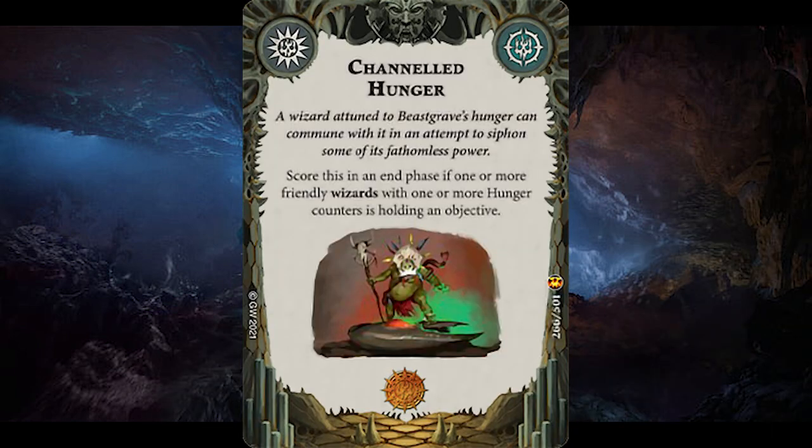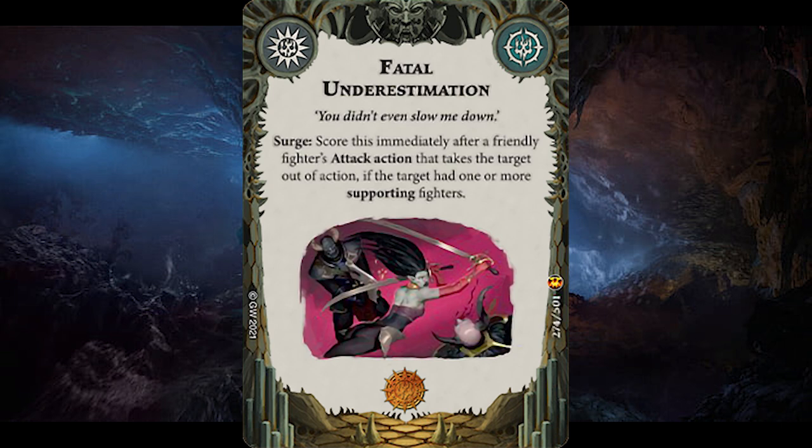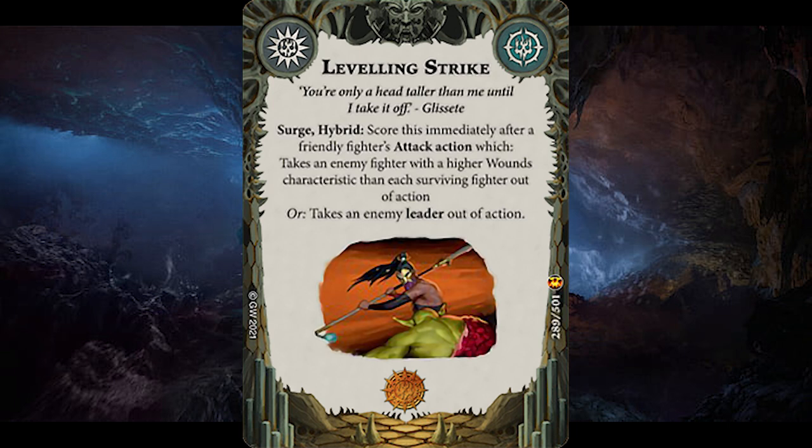Now we come to the universal card part of the review. For universal objectives, Channeled Hunger is basically only good for the Crimson Court — score 1 glory by holding an objective with a wizard that has one or more hunger counters. Disastrous Hunt is an interesting anti-hunter objective — score 2 glory if 2 or more enemy hunters are out of action. Hunters aren't that common currently. Fatal Underestimation is very situational — you only score this surge by killing an enemy fighter that had 1 or more supporting fighters. This would have been easy in Beastgrave, but as elite warbands are the norm currently, this is very difficult to score. Leveling Strike is a surge and hybrid objective scored by either killing an enemy fighter with the highest wounds characteristic or killing an enemy leader — quite tough for 1 glory.